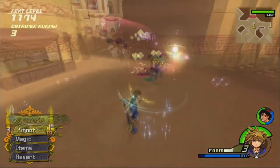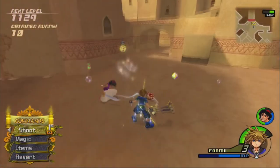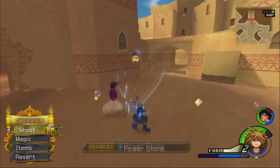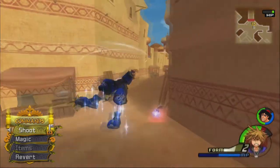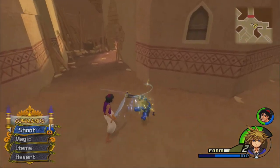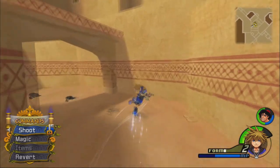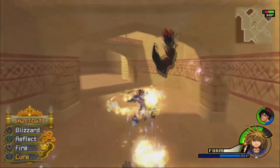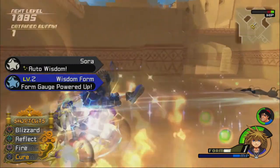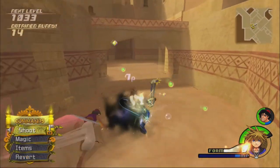There's a new enemy — Silver Rocks. Aladdin and I take them on to get some experience points. We leveled up Wisdom form, getting Auto Wisdom and the ability to remain in Wisdom form for longer — because we killed Heartless.